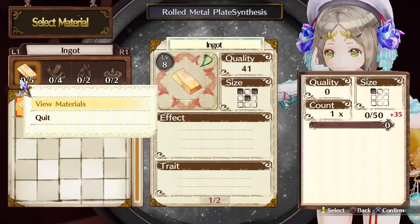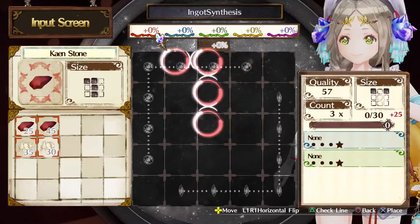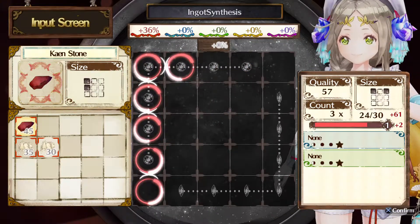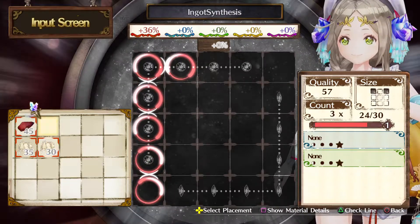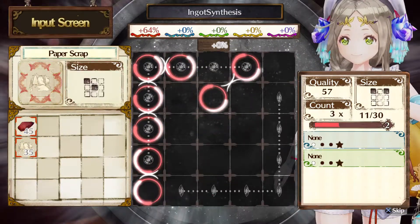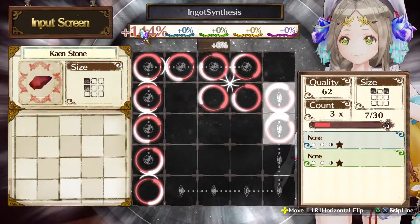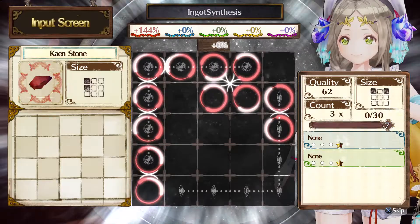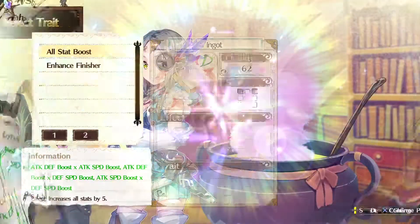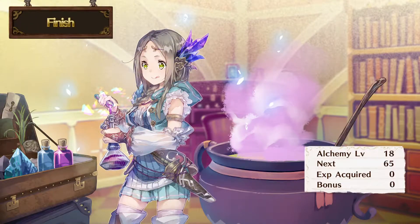What material should I use? Is this catalytic? Time to start the synthesis! Material set! This goes here! Material set! Yeah! This looks good! I'll put this here! Is it time to start making it? Which traits should I build? Okay! It's done! Level up!